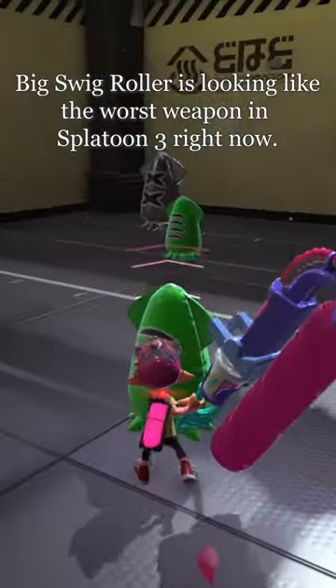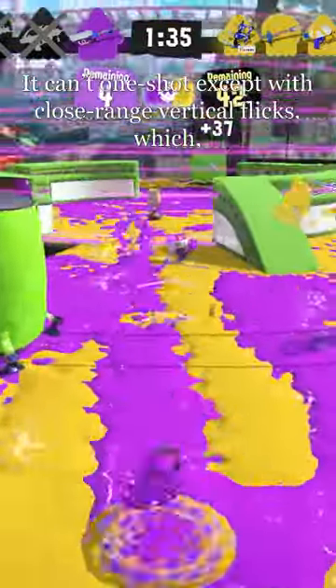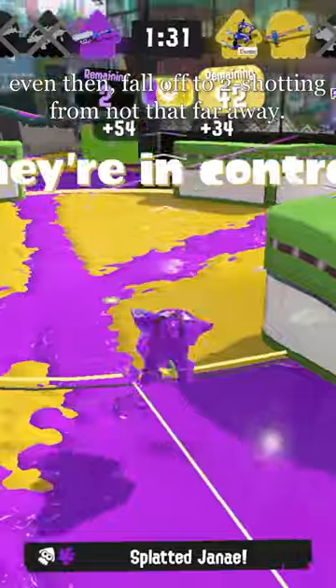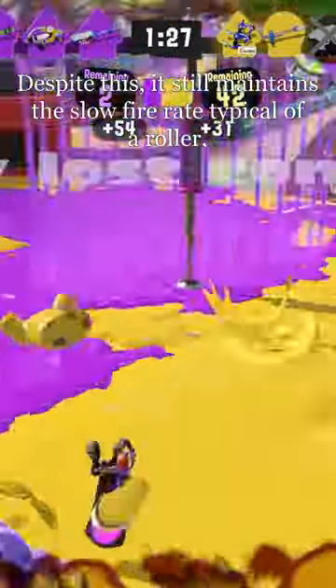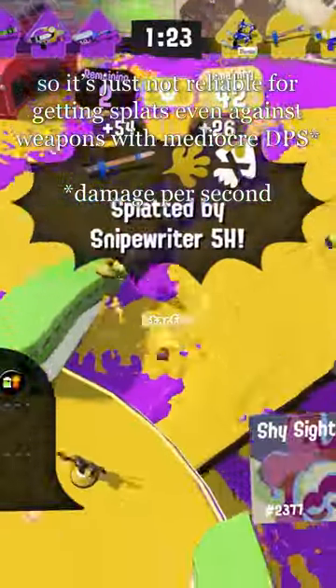Big Swig Roller is looking like the worst weapon in Splatoon 3 right now. It has much lower damage than any other roller, even the carbon. It can't one-shot except with close-range vertical flicks, which even then fall off to two-shotting from not that far away. Despite this, it still maintains the slow fire rate typical of a roller, so it's just not reliable for getting splats, even against weapons with mediocre DPS.